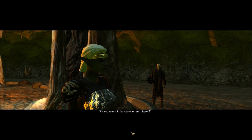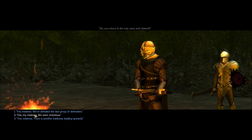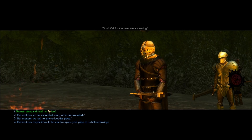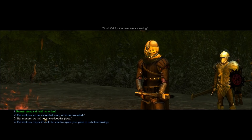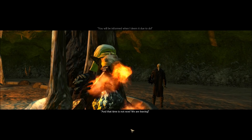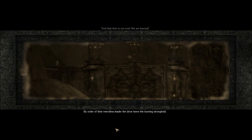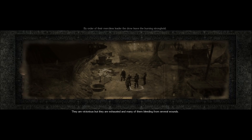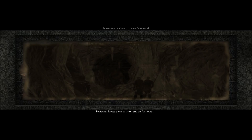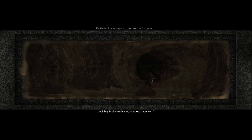Let's talk to her. 'You return. Is the way open and cleared?' 'Yes, my mistress. We were victorious.' 'Good. Call for the men, we're leaving.' By order of their merciless leader, the drow leave the burning stronghold. They are victorious but exhausted, many bleeding from several wounds. They follow the old tradeway to the upper dark — those caverns close to the surface world. Highwaywind forces them to go on for hours until they finally reach another maze of tunnels.